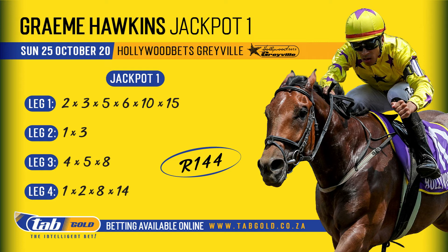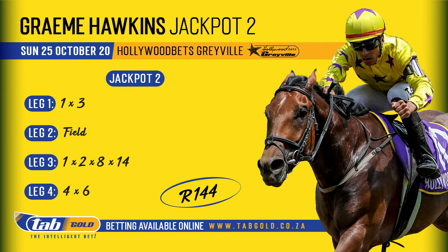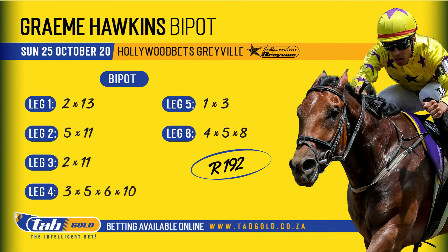Jackpot two — I've done something a little differently. It opens up with race six: just one Anzalanzia and three Matterhorn. Then I've included the field — I know it's a small race, but in case African Sunrise and Special Blend don't deliver, I've included the field into the second leg. Third leg: numbers one, two, eight, and fourteen. Last leg: four and six. Both those jackpots will cost 144 rand.